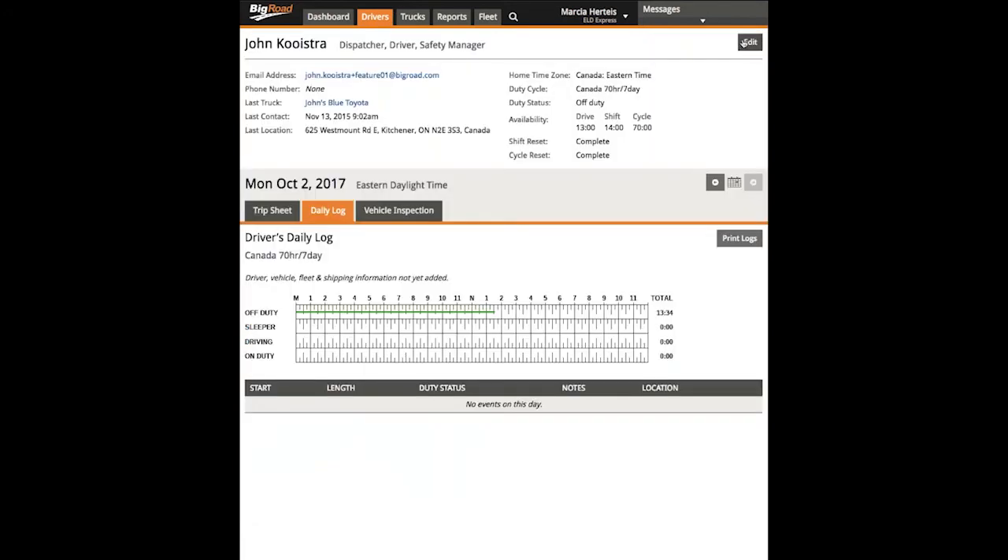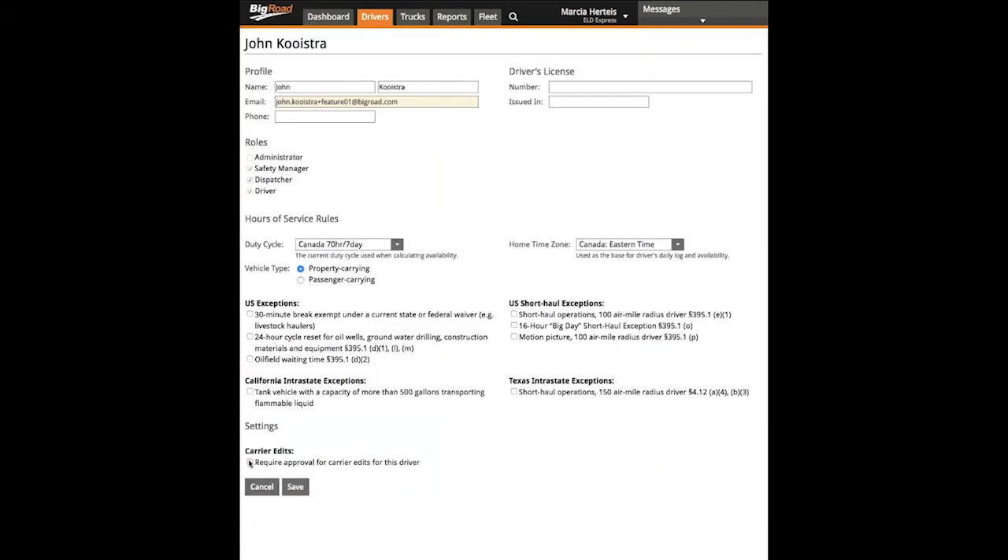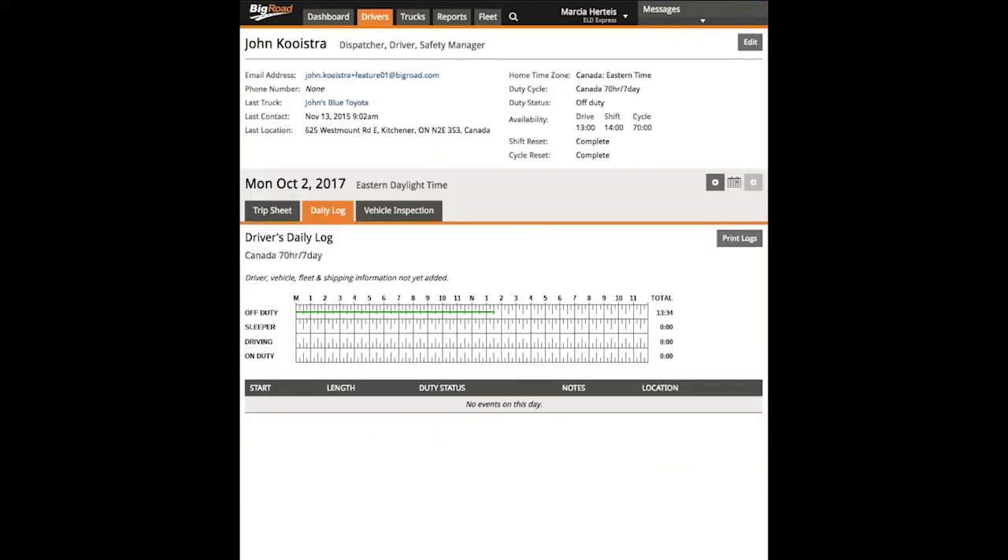Next, click edit and select the box saying require approval for the carrier edits for this driver. Click save and that is how you enable carrier edits on a driver-by-driver basis.